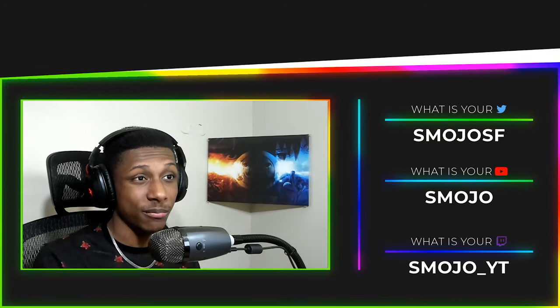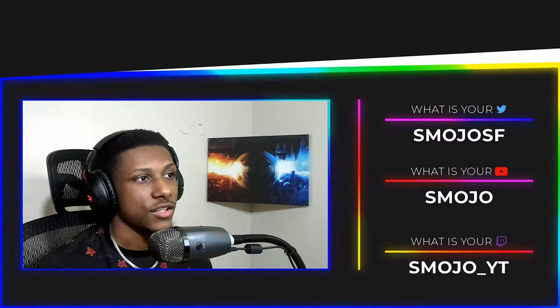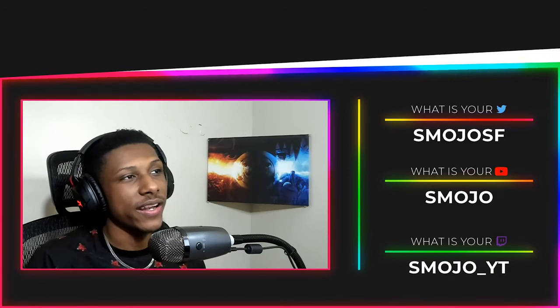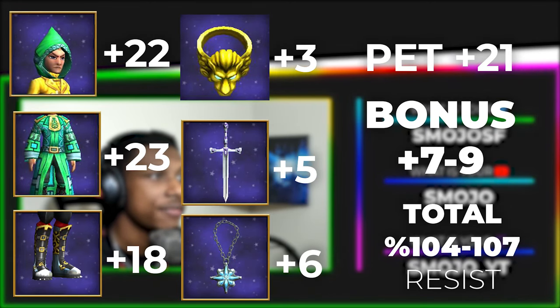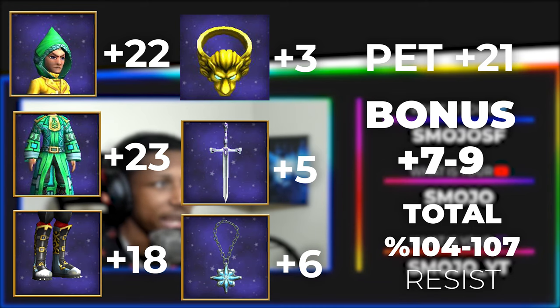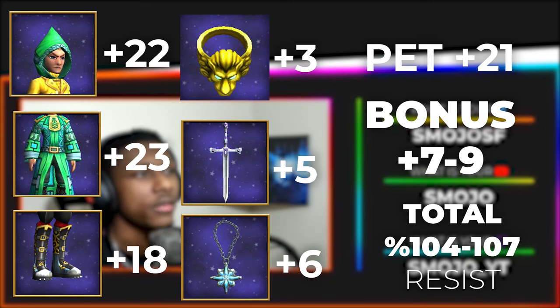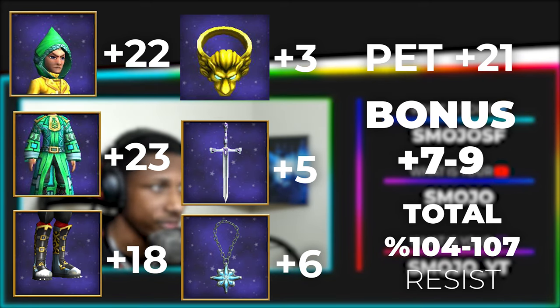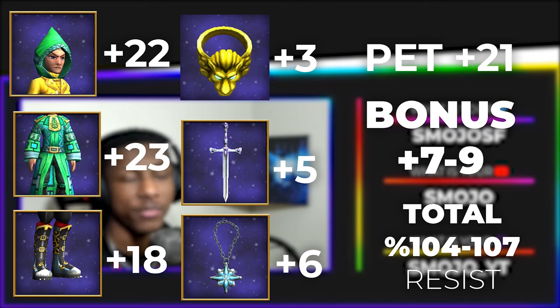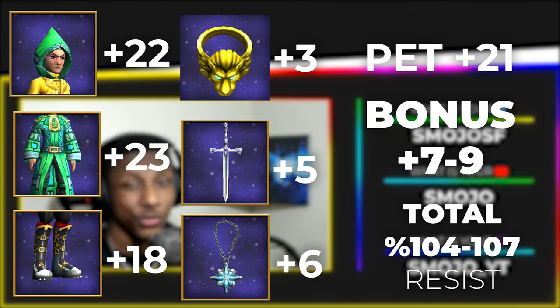This video is going to be about how you can have 100% immunity across every single school with this gear, specifically because of the set bonus it gives. The all-around jade gear for universal resistance right now is: the jade hat and jade robe combined give 45% universal resistance, the Rock Star Kiss gives 18%, the Heart Still Anthem gives 5%, Old Orlov's Ice Sheet Charm gives 6%, and Elsa's Chill Band gives 3%.